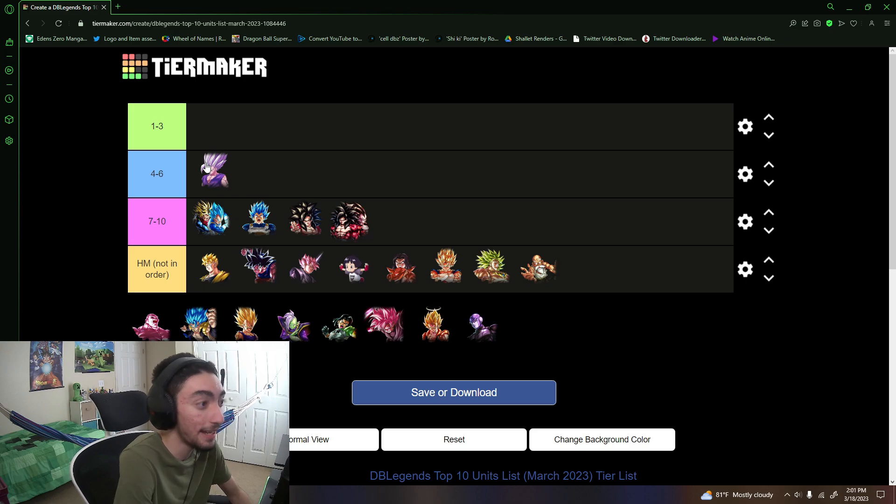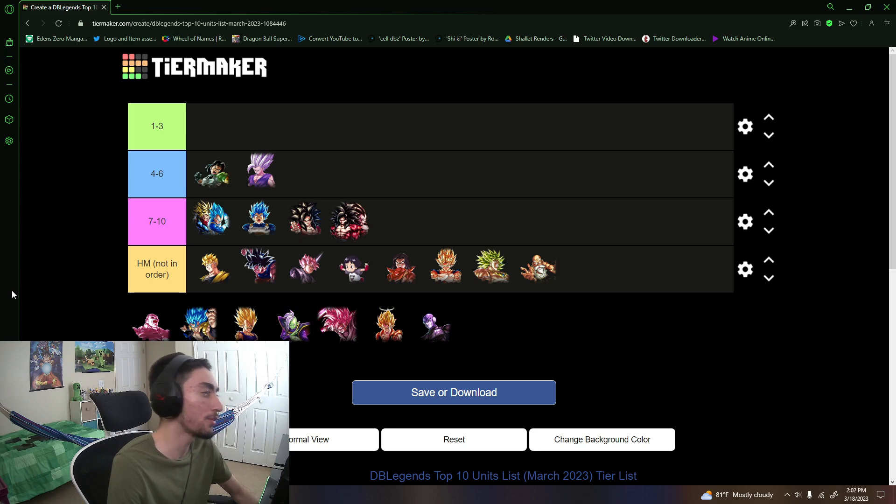Don't underestimate Beast Gohan just because he's at six now — even with Ultra Rose, if you mess up, this guy can very easily catch you off guard and decimate you in the right situation. It's just more difficult for him to roam as freely as before. Previously the main greens you fought were the SS4 tag or Revival UI, which weren't really enough. Now there's also Ultra Rose, the big bad green unit, which is a big issue for Beast Gohan.